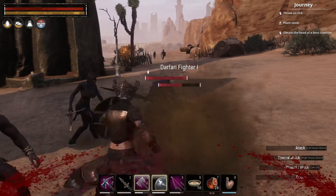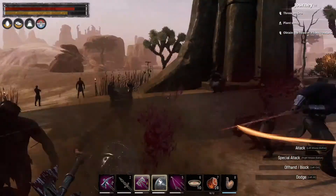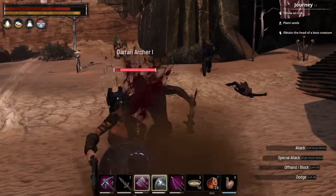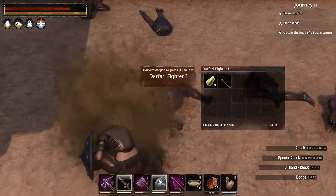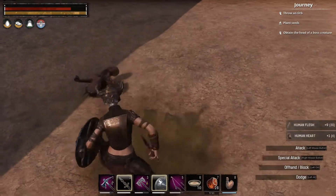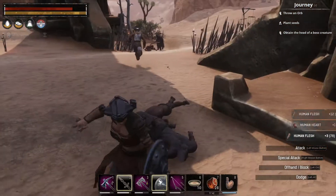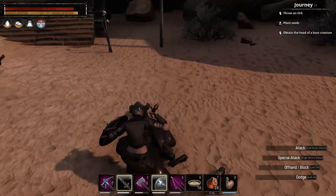I'll go ahead and harvest this guy because he's got savory flesh and we can make more grilled steak for Luba. So we're heading into this place here - this is the summoning place. They're sitting around at their drum circle. Don't worry, I've got one archer. Look, they're all just going down. These guys are a little bit too easy for us - at this point we can just annihilate them super fast. It's a great place to harvest hearts.